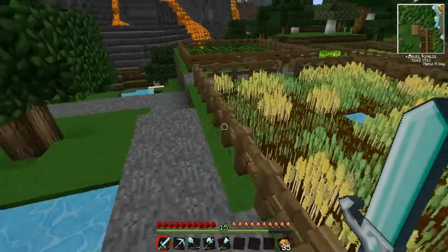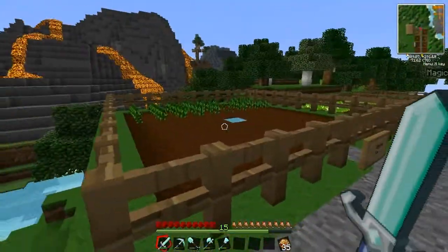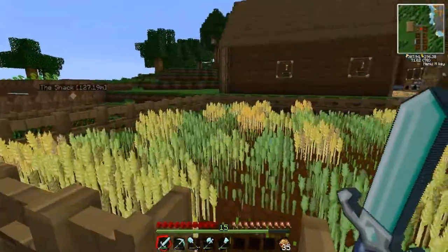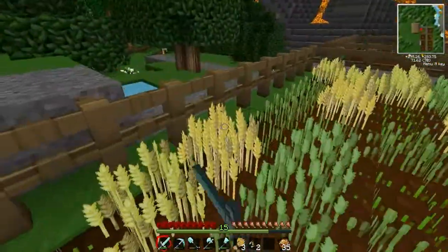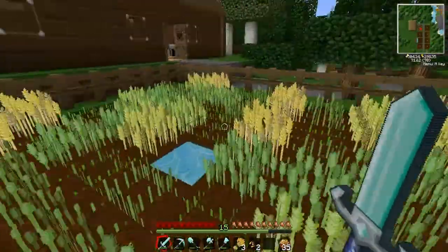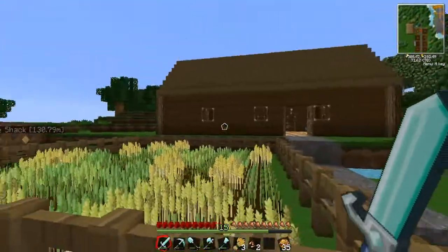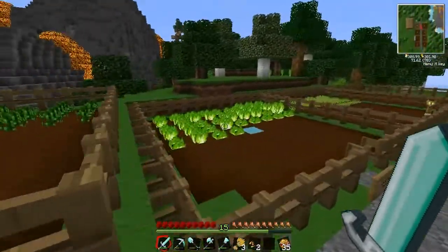I'm going to show you first off what I've been doing since the last episode. As you can see, there are a few more farms added and some of these are growing now. I've actually got a full farm of wheat — 80 blocks — that I've been collecting because wheat seems to grow the fastest out of every food, which is kind of cool. I've got like 2 stacks in there.